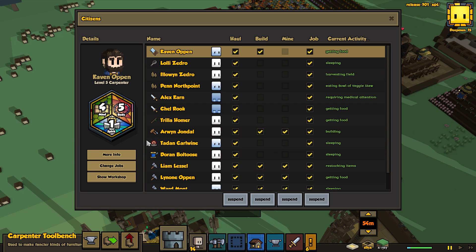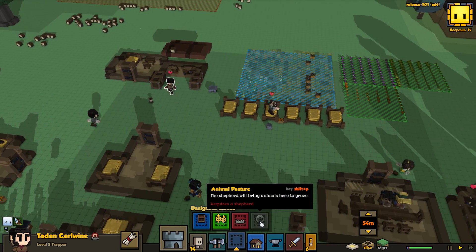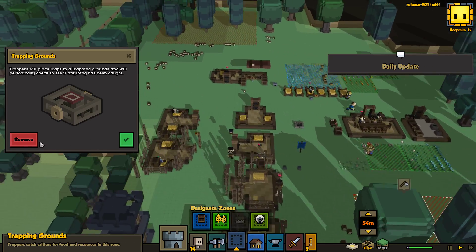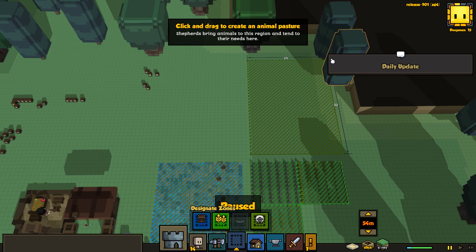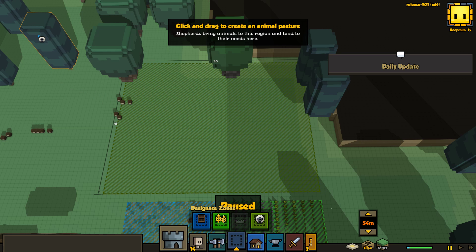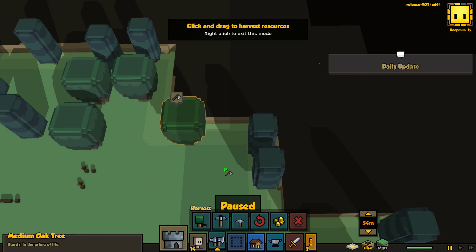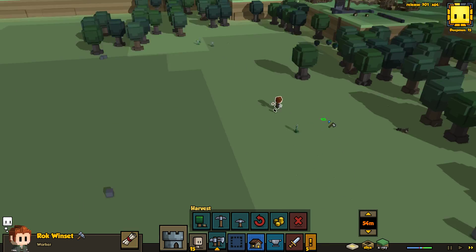I think I can upgrade my trapper to a shepherd now. I'm curious if he'll still do trapping or not — it looks like that is no longer something we can do at all. Let's make some pasture land right behind our area here. You can make a really big pasture — I'll just go out to here. Let me cut down these trees and then I'll make the pasture land go out to there. Another new person — we're growing very quickly, that is nice.